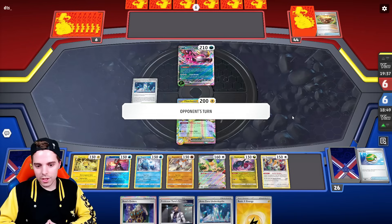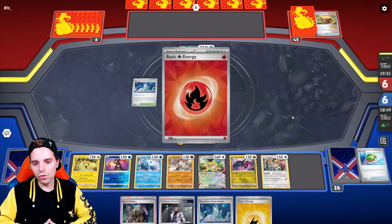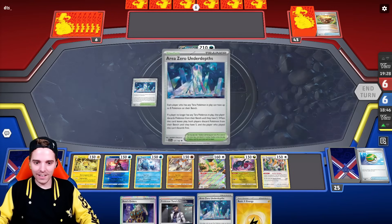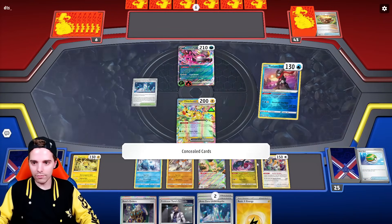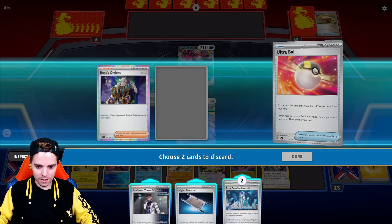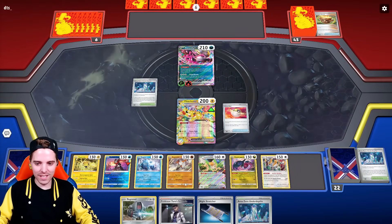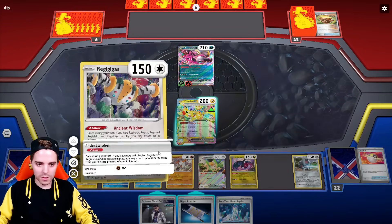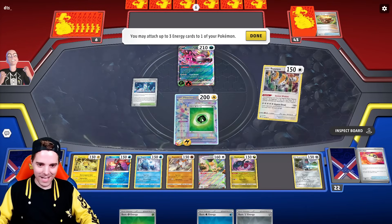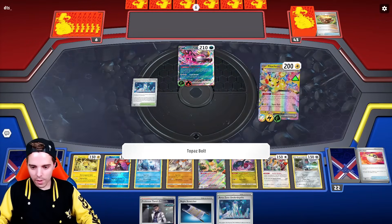We can always retreat and use Regidraco. We have Boss but nothing else. We have Radiant Greninja. All comes down to if Radiant Greninja can find — there's the Ultra Ball! That is game! Get rid of these two and find Registeel. Ancient Wisdom — and so much fun attacking with Pikachu EX. Lightning energy and Grass energy — they're really devastated about all of this. Attack! That's how you play the Regigigas deck.